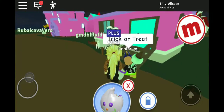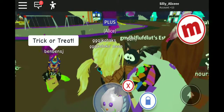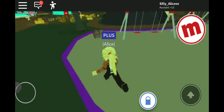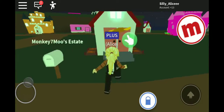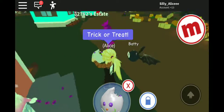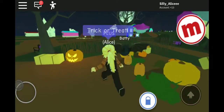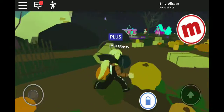We can trick-or-treat at this house - trick-or-treat! Ooh, a pumpkin patch - let's see if we can pick pumpkins. First let's get some candy. I have 96 candies! We can carve pumpkins here - we're gonna carve the pumpkin.